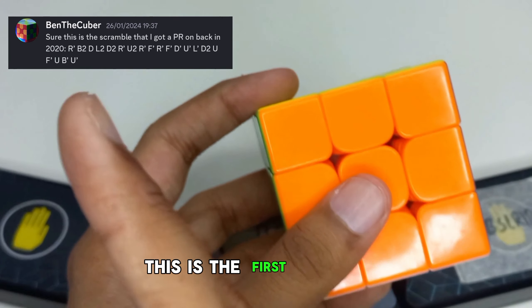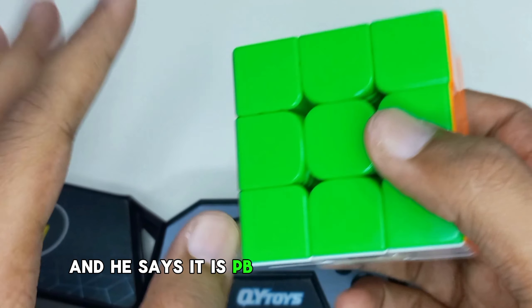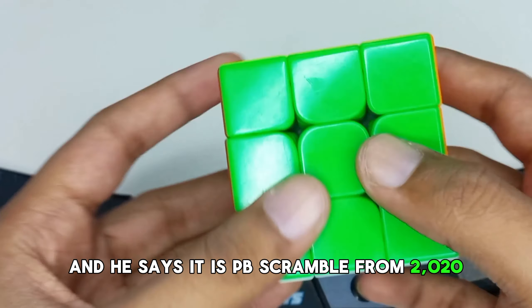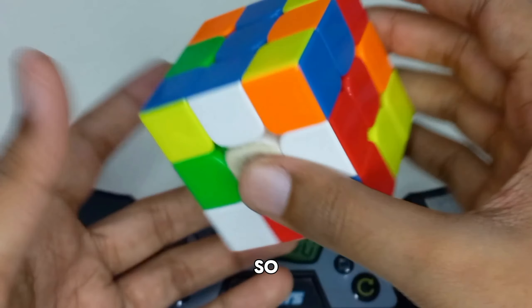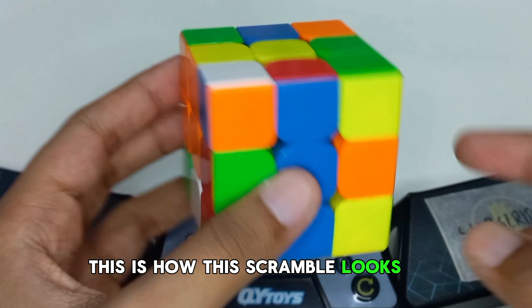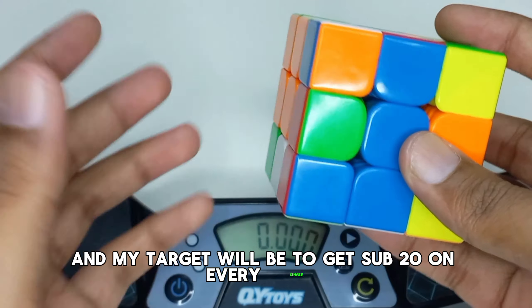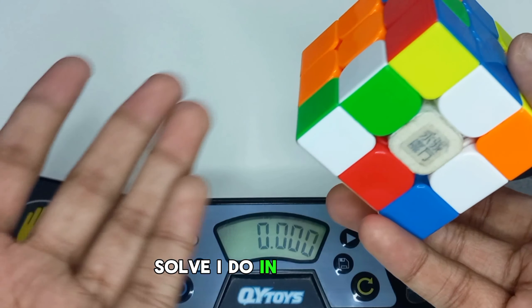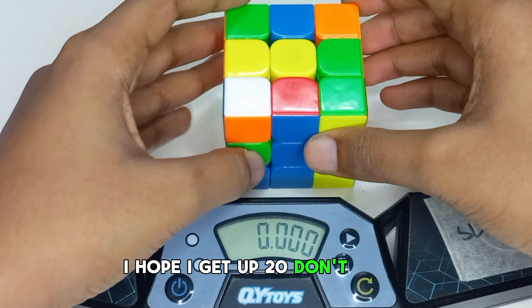This is the first scramble, which is given by Ben the Cuber, and it says PB scramble from 2020. So let's just scramble the cube. This is how the scramble looks like and my target will be to get sub 20 on every single solve I do in this video.